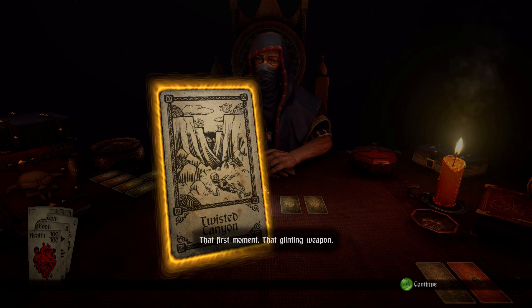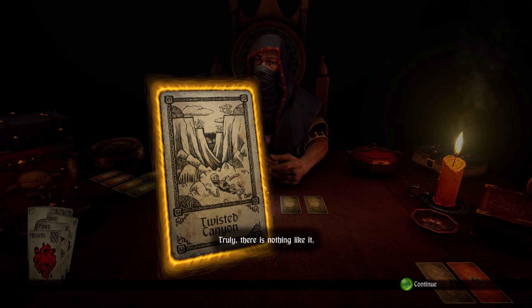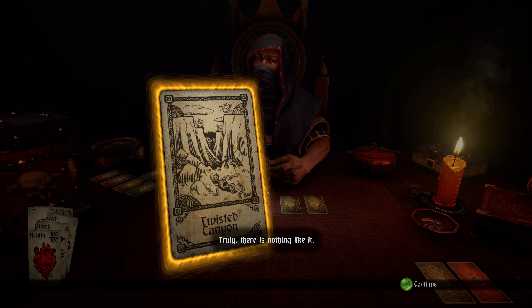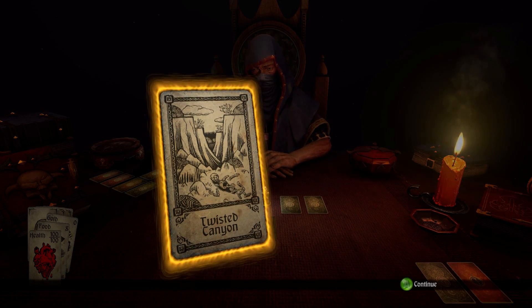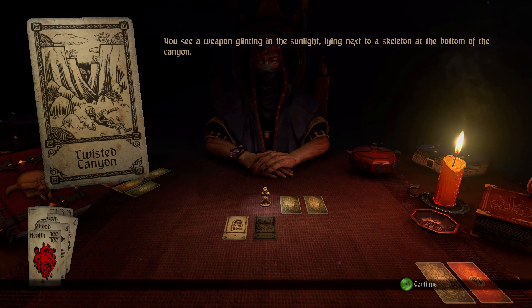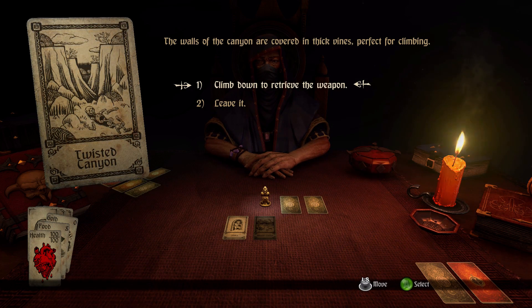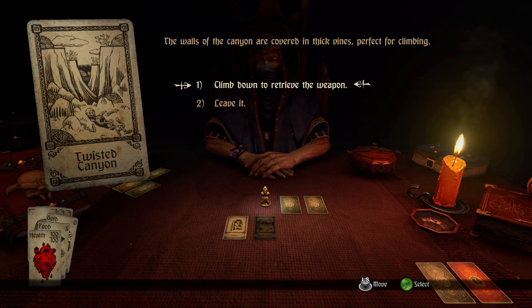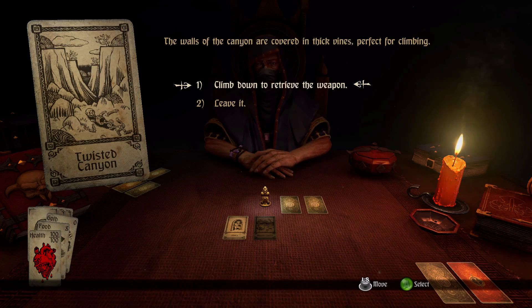The narrator: 'That first moment. That glinting weapon. The call to action. To adventure. Truly, there is nothing like it.' The card reads: you see a weapon glinting in the sunlight lying next to a skeleton at the bottom of a canyon. The walls are covered in thick vines — perfect for climbing. I have the option to climb down or leave it. It says vines we can climb down, so let's do it — let's go get this weapon.